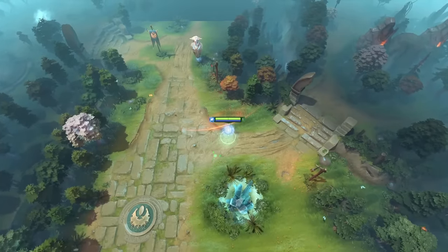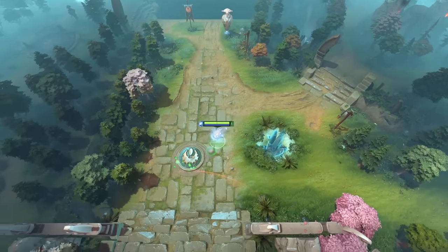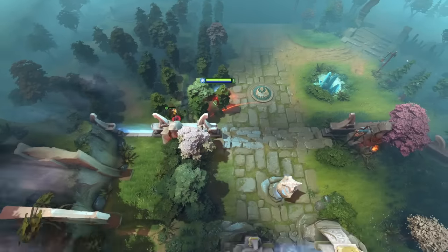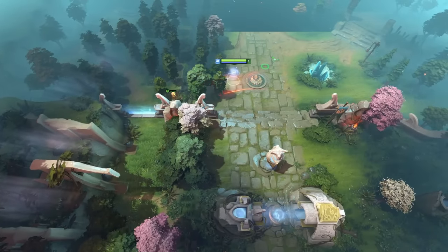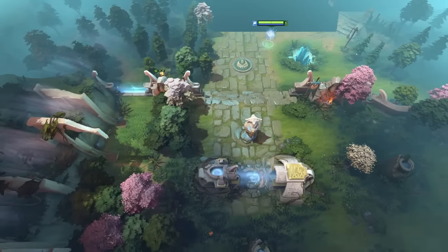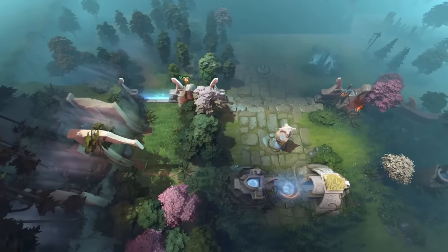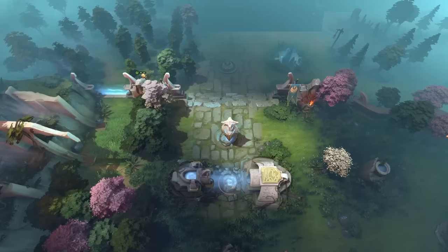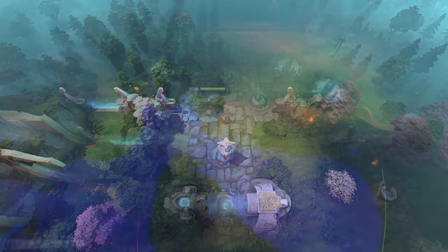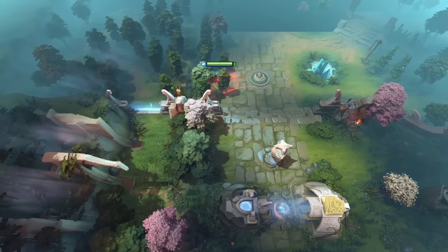One spot I wanted to briefly mention that I didn't notice any pros using is just outside the defender's gate to the south of the radiant tormentor. It could be great when pushing, as it offers a lot of vision of the high ground. Seeing a support walk over here then walk away might be a dead giveaway that they just warded. But since it offers so much high ground vision, going to deward it will likely put you in a vulnerable spot. So you can kind of place it here knowing the enemy knows it's there, then just be ready to punish them if they decide to make a move on it.